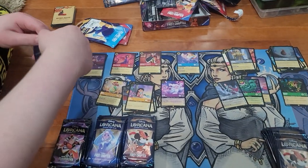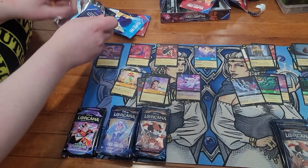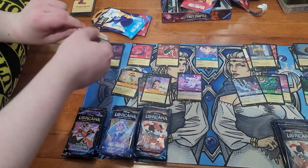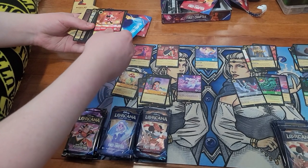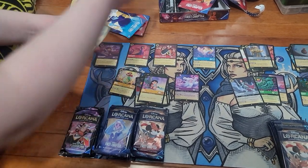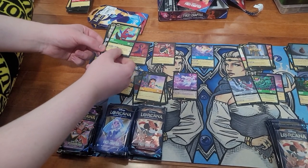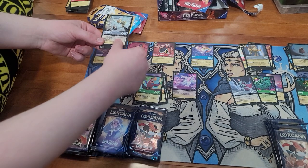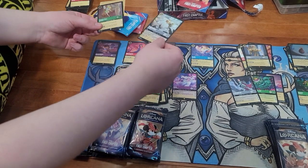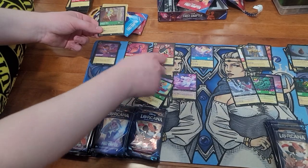I've opened all of my Floodborns. We've got Iago, and a super rare Tinkerbell — that's a good one. Where are my super rares? Over by the Silvers. There's a foil Tinkerbell too.